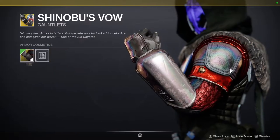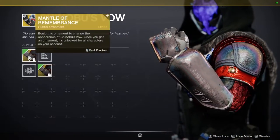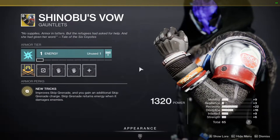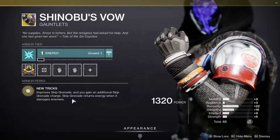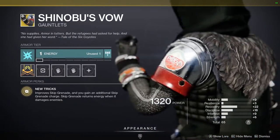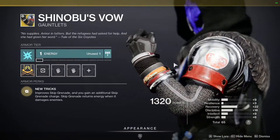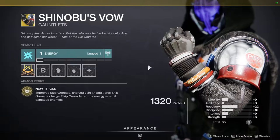If you have the ornament, you can use an ornament on this, which is whatever. This is pretty good. It improves skip grenade and you gain an additional skip grenade charge. Skip grenades return energy when they damage enemies. I personally have never really liked this exotic just because skip grenades are kind of doo-doo butter. But let me know your thoughts in the comments below.